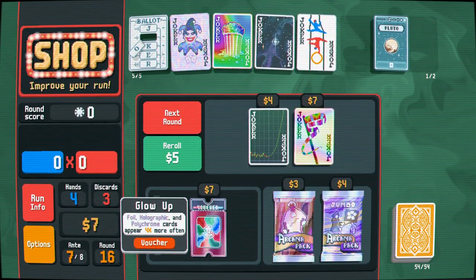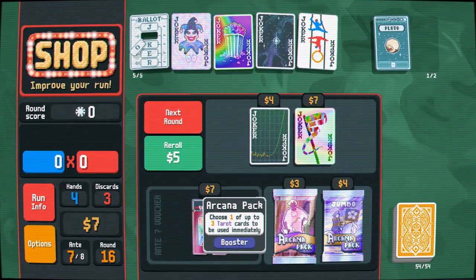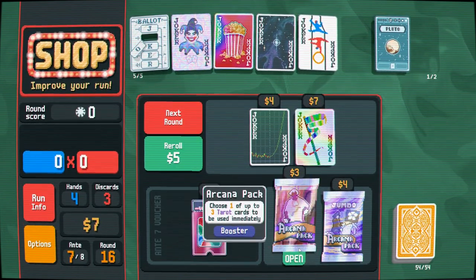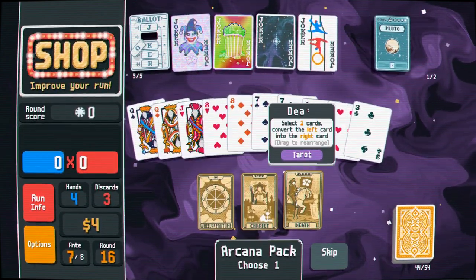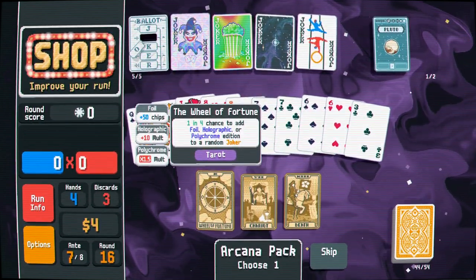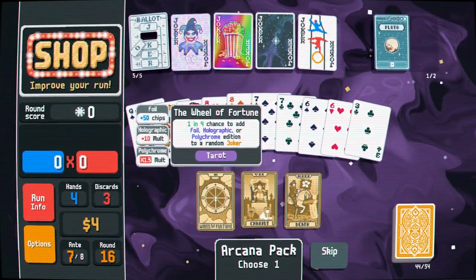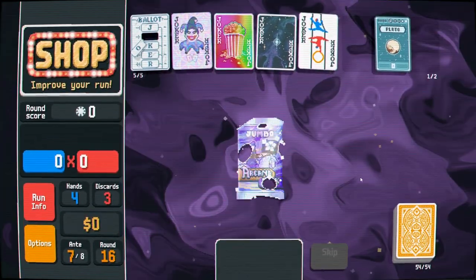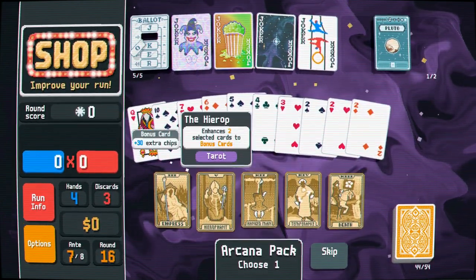A glow up would be nice. Actually the Arcana Pack might be more worth it at this point. I want to see if there's anything that will put planets in my hand — that could be good. I can never resist the allure of the Wheel of Fortune, even on a run that's looking pretty rancid going into ante seven. Looking for something that will put Taros or planet cards in my hand — the Empress or the Emperor.